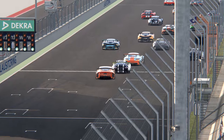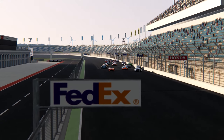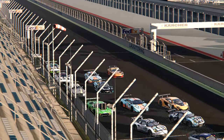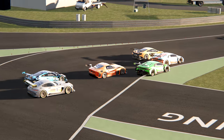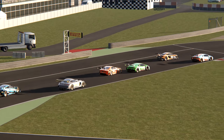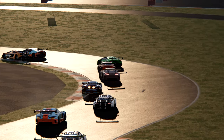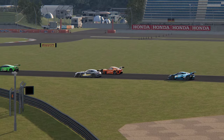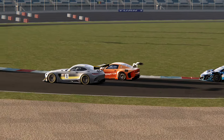Salut tout le monde, bienvenue dans cette nouvelle vidéo. On se retrouve aujourd'hui sur Assetto Corsa pour découvrir une voiture dans cet épisode du Mod à la mode : la présentation de la Ginetta G55 GT3, un bolide qui vient se greffer dans les nombreux grands tourismes disponibles sur le jeu. On a testé il y a quelques jours les GT3 du mod ADAC sur RaceRoom.